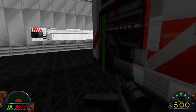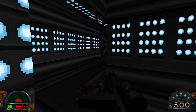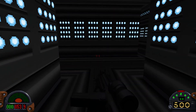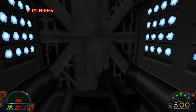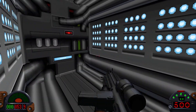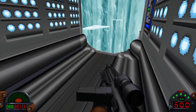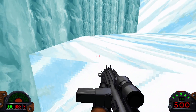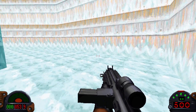Gotta remember where the exit is — there it is. These tunnels back to the exit are a little bit of a maze. Get that item, and now we get to climb up this treacherous, narrow ice stairway. If you didn't have the ice cleats doing this, I imagine many lives would be lost here. But since we're not sliding anymore, it's relatively effortless.